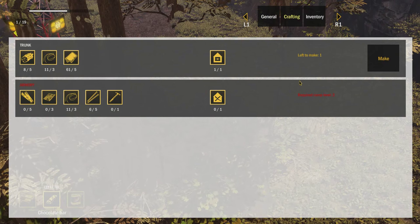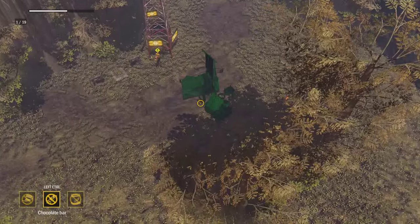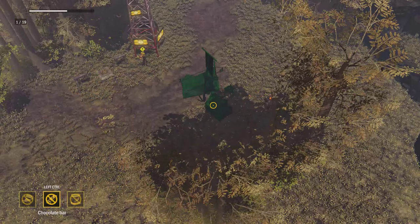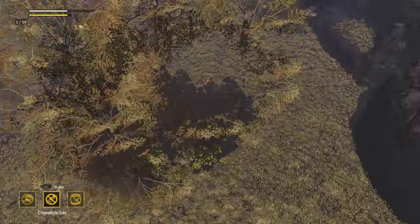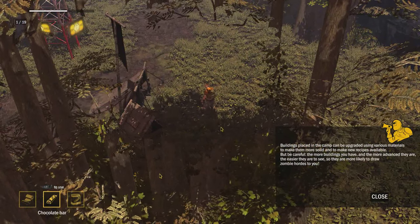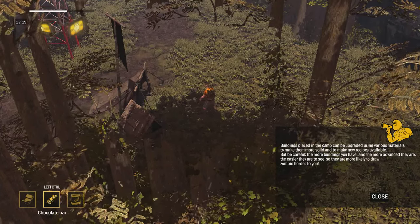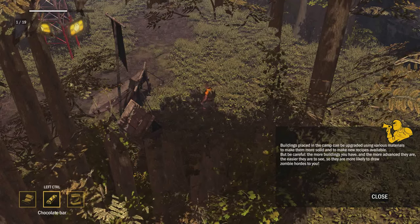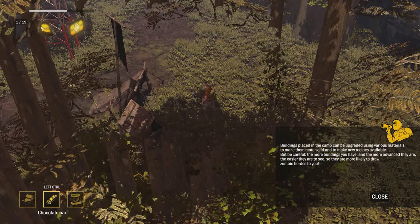It made it - inventory trunk. I guess it goes right in here. How do you go ahead and finish it? That was awesome. Okay, I'm going to let go of the controller. Seems like the controller scheme needs a little work, but hey, it's alpha or early access. Buildings placed in the camp can be upgraded using various materials to make them more solid and make recipes available. Be careful - the more buildings you have and the more advanced they are, the easier they are to see.